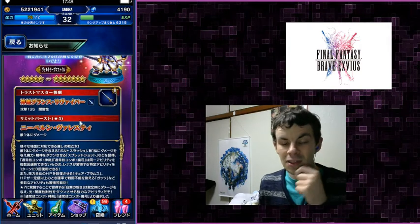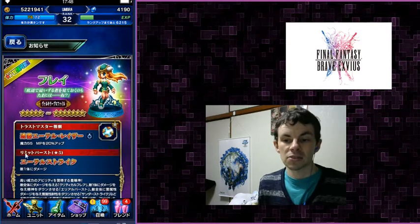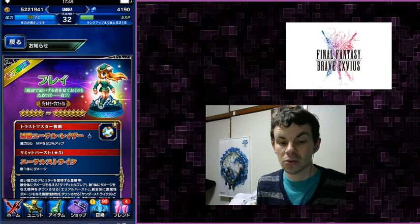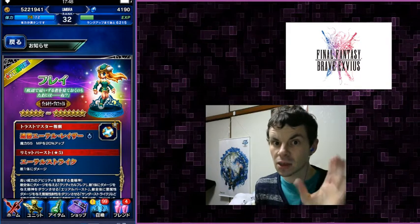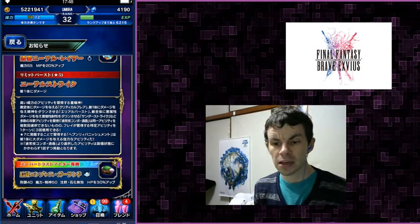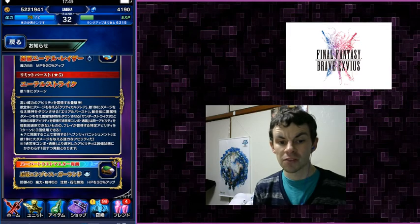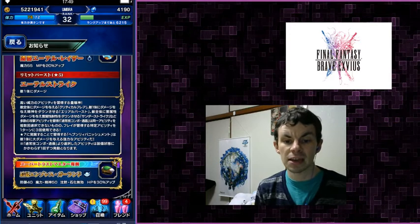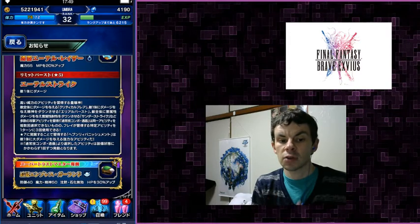I'll look forward to being proven wrong. Next up is Freya. Her TMR is a 55 stat magic accessory with an extra 20 MP — I really want this. Her super TMR is bananas: it is a hat with 40 defense, 50 magic and spirit, 30 HP, and confuse and petrify immunity. I want this for CG Sakura. I don't know how good Freya is, but I really want everything that Freya has for CG Sakura.